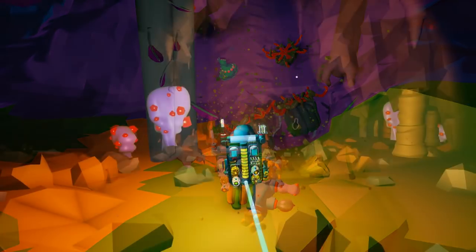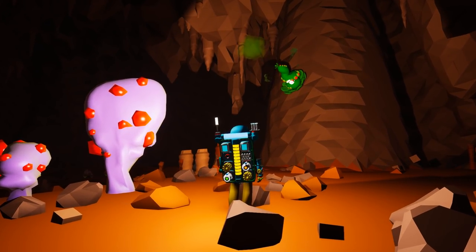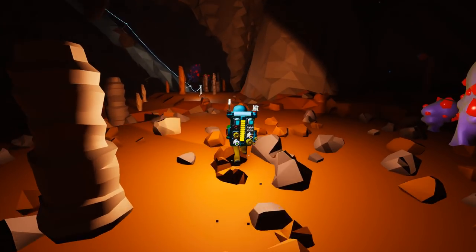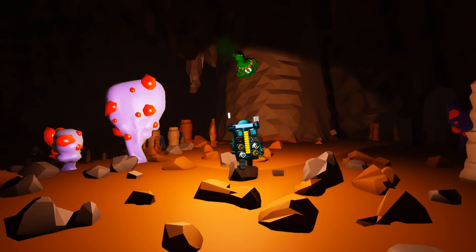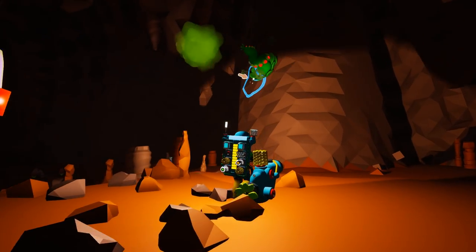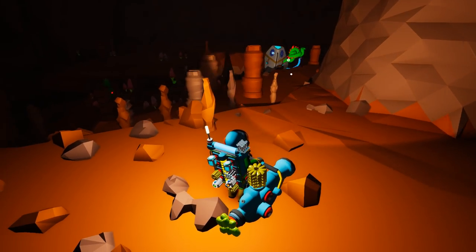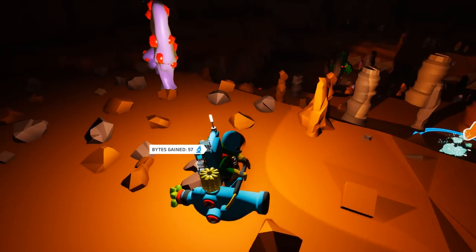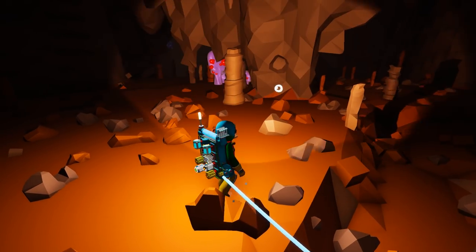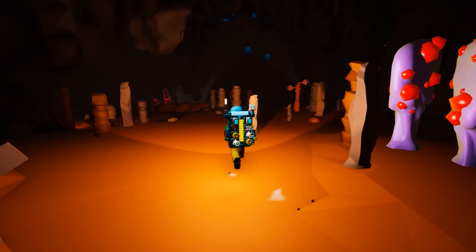Another early deadly plant is what I call the Acid Spitter. I'm not sure of its proper name, but it shoots a blob of acid at you. I haven't seen any seeds drop from it yet, and they're not overly abundant. Sometimes they drop research, but I have yet to see them drop a seed. The acid is pretty slow so it's easy to avoid, but if it hits you, you will take damage and possibly die.